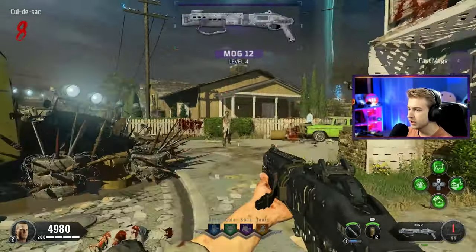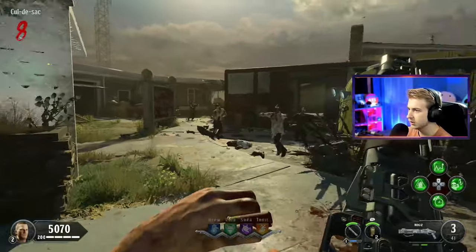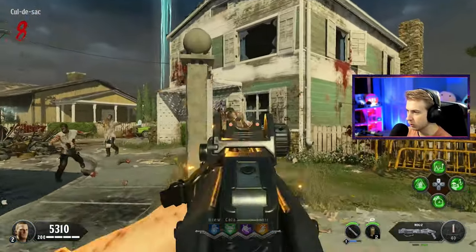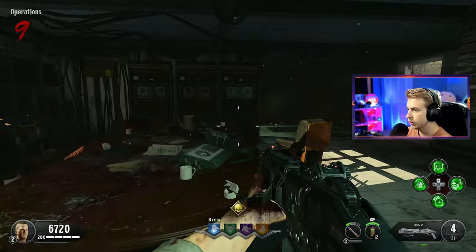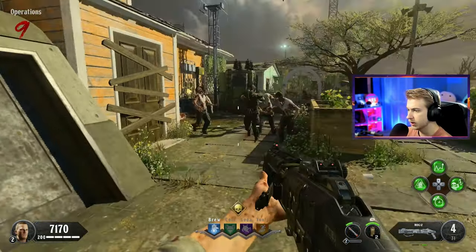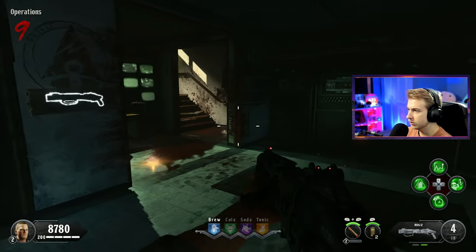So we've already seen one perk machine, which means the perks don't spawn from the sky - they don't come crashing down in this one. That's good, but I did like that element of surprise for what perk you're going to get. Let's grab our first perk. Oh, it's Dying Wish - that's what it's called. Everything's locked down in these buildings.